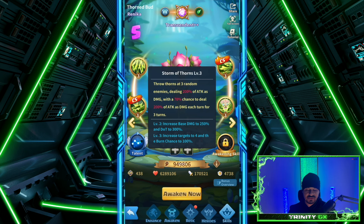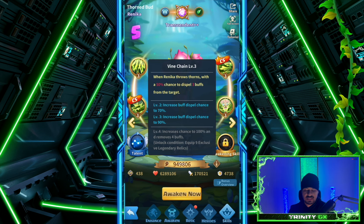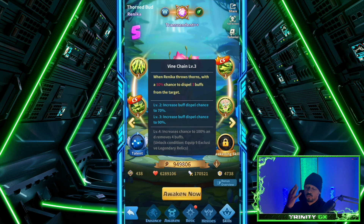Moving on to the first Core Skill: Vine Chain. When Renika throws thorns, there's a 50% chance to dispel three buffs from the target. Level two: increase buff dispel chance to 70%. Level three: increase to 90%. Level four: increase chance to 100% and remove four buffs. A buff is simply — for example — if a hero grants the Phoenix 20% attack damage for two turns, that's a buff. If the Phoenix is hit by a thorn, there's a high probability that buff would be removed. To unlock level four, you need nine of nine legendary relics — the red relics.